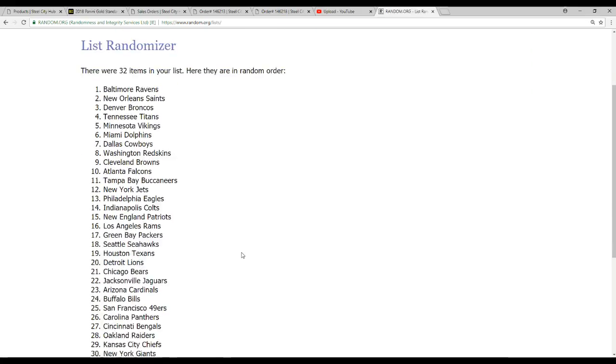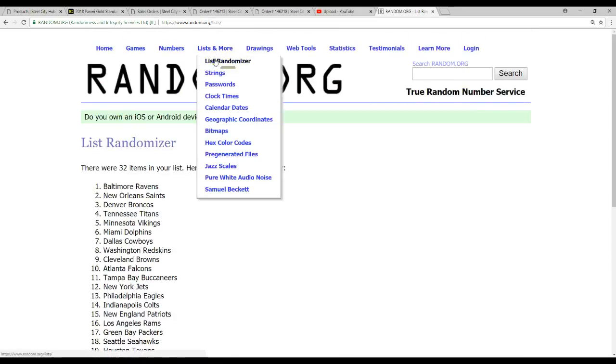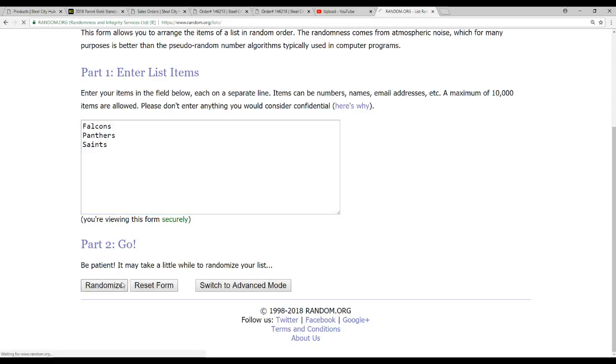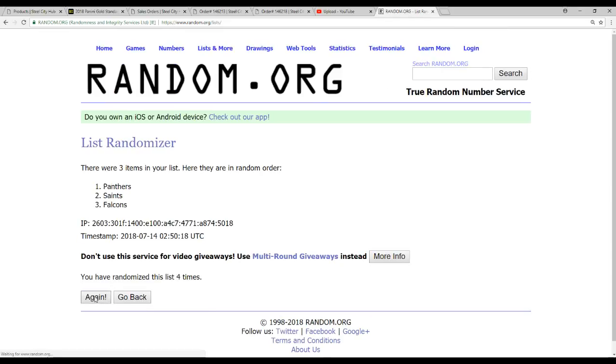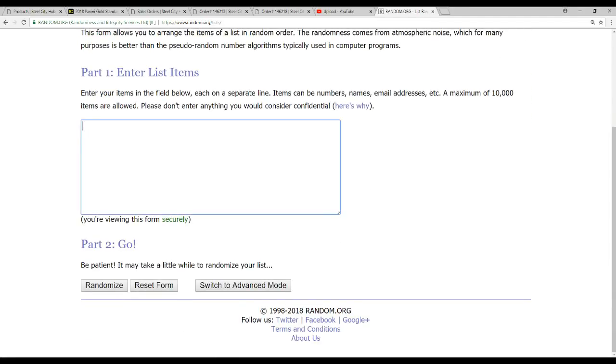And the points go to the Baltimore Ravens. Now we'll do the two triples. First one is going to be Ridley, Moore, and Smith — so that is the Falcons, the Panthers, and the Saints. And that triple goes to the Saints. The other triple is going to be Saquon Barkley for the Giants, Jasicki for the Dolphins, and Hamilton for the Broncos.